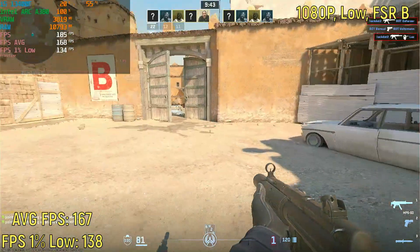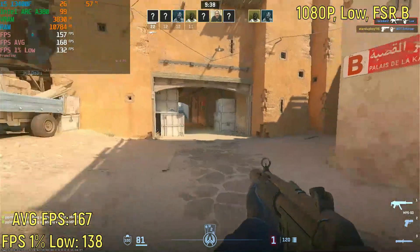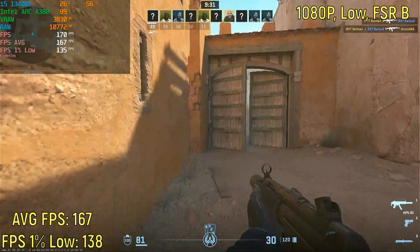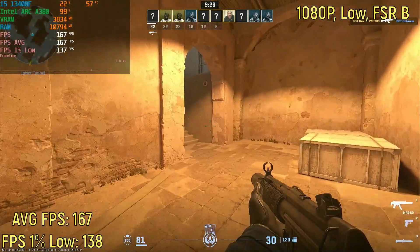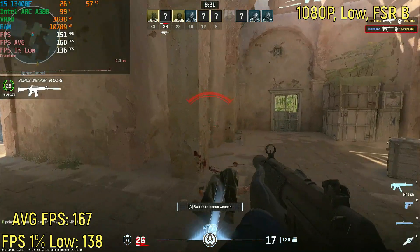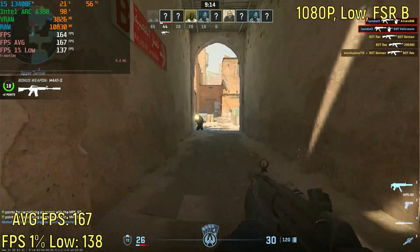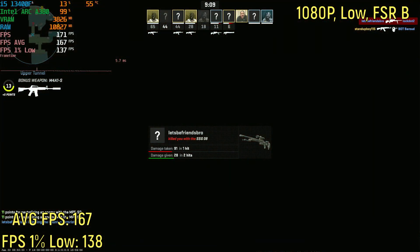Going from 1080p low with quality FSR to 1080p low with balanced FSR gave me another roughly 15 frames per second. The 1% lows are actually slightly higher than the average frame rate with 1080p low and no FSR — that is very, very impressive. I actually think this might be a pretty good option for people who are trying to play competitively. At the same time, the visuals are not that great at 1080p low with balanced FSR.